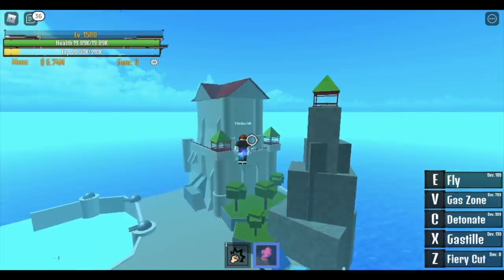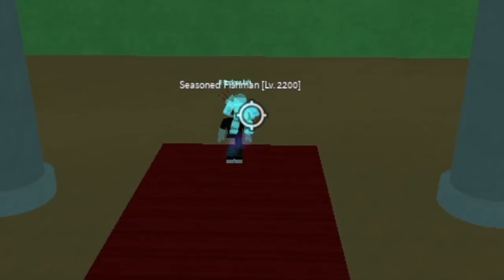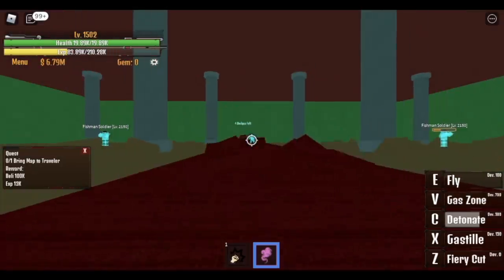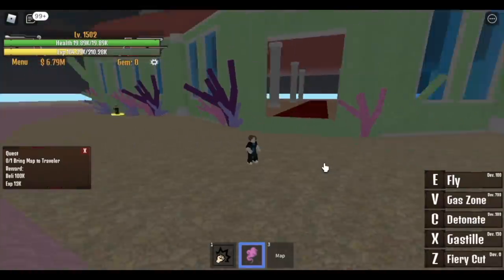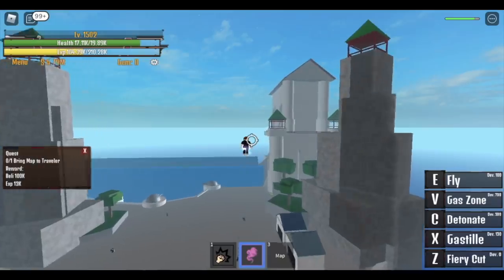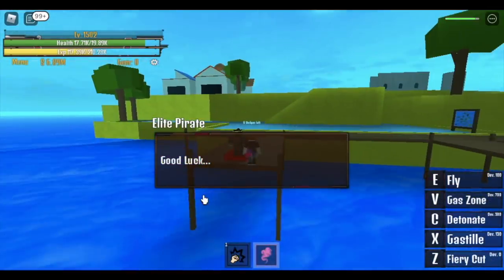And we're good to go to the second sea. To do the quest, proceed to our island and talk to the traveler. He will ask you to defeat a specific fish man — proceed to fish land and defeat the seasoned fish man. Use your Detonate to defeat it at long range. Do this until you get the map. After that, go back to the traveler. He will ask you to proceed to the starting island. Talk to the elite pirate and you will reach the second sea.